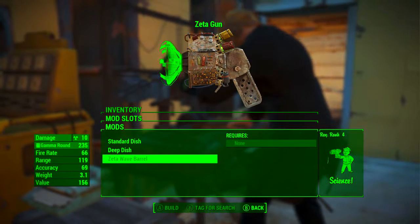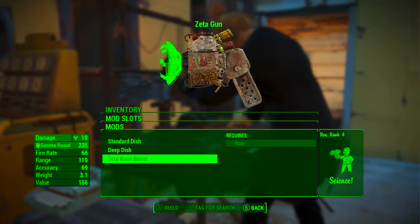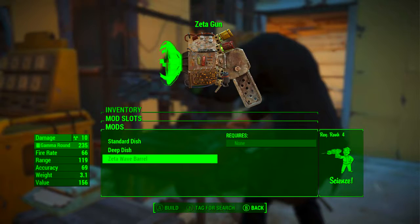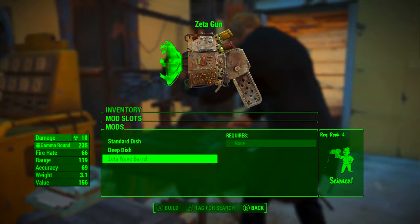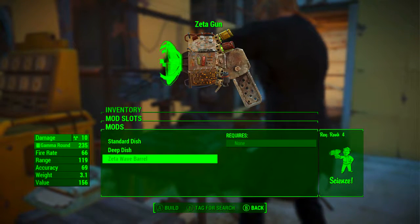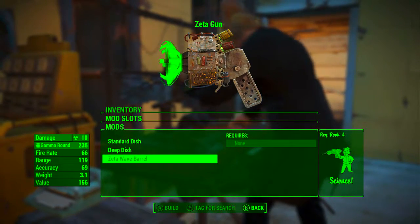Something that should be explained is the Zeta Wave Barrel is actually a modification. As soon as you take it off, it just turns into a standard Gamma Gun. This is quite special because it means you can go and find a Gamma Gun with a very interesting legendary prefix, and then attach the Zeta Wave Barrel to it, potentially resulting in some very fun and powerful weapons.